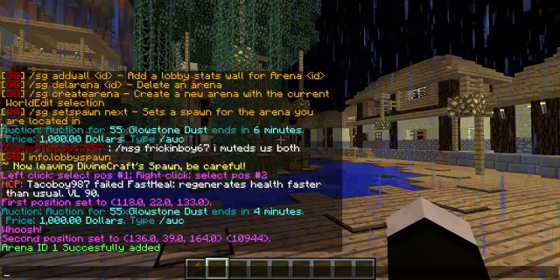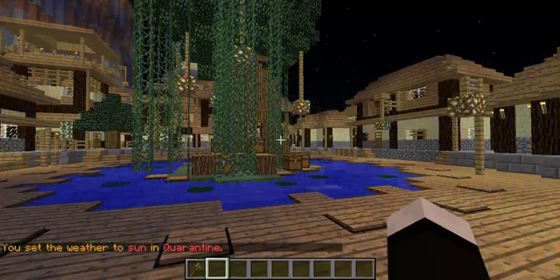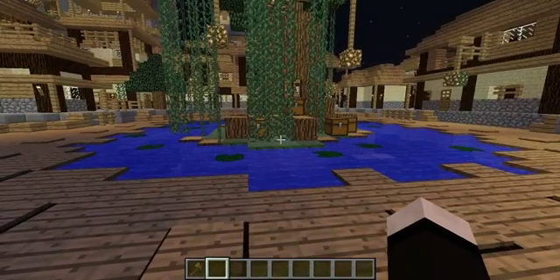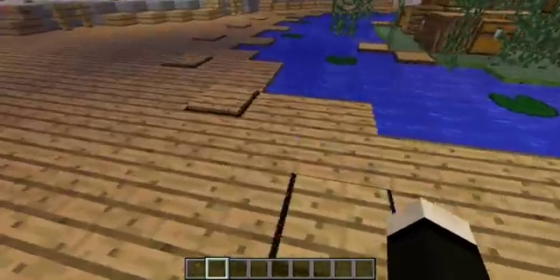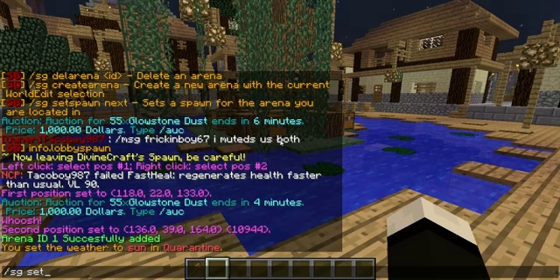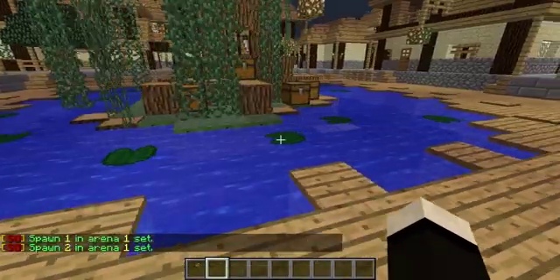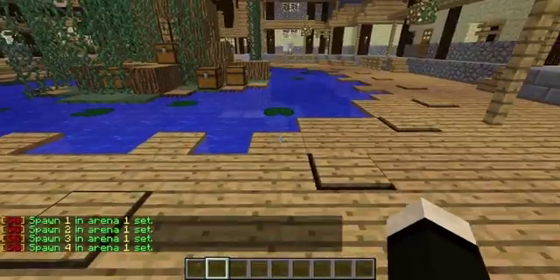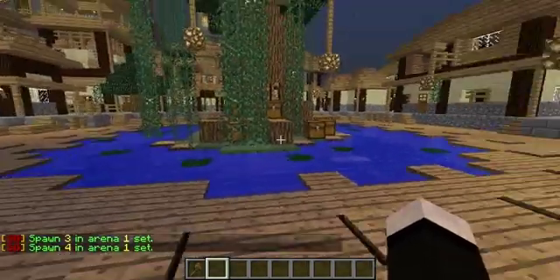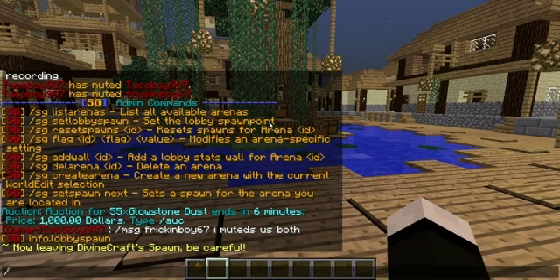Since that was the first arena I made, it has identification number one. If I made more, it'd be two, three, four, five — however many I want. Now after you have the arena made, you can see the circles around where players are going to be spawning, like any other Survival Games map. So you want to do sg.set.spawn.next — that sets the first spawn in arena one. Then you do it again for the second spawn, third spawn, fourth spawn, and all the way around. Each map usually has 25 spawn points. Once you set up all the spawns, you're pretty much done with the arena.